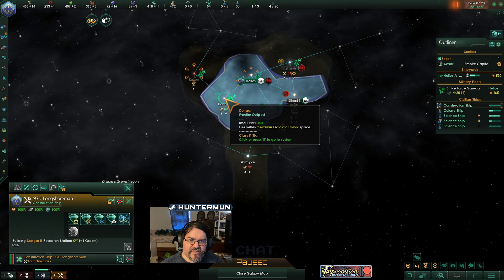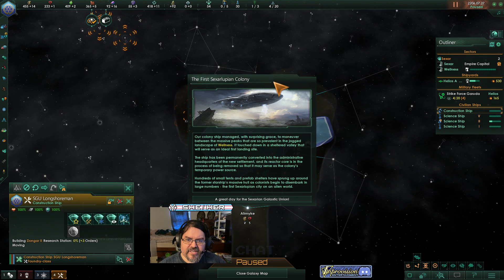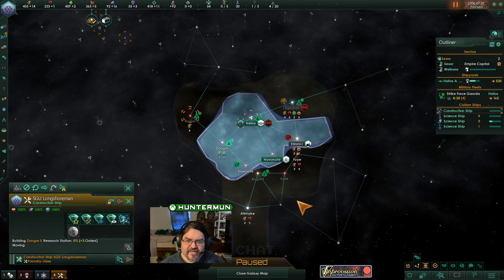We want to build both of those — the research station and the mining station. Building a new home: the first colony. Our colony ships managed, with surprising grace, to maneuver between the massive peaks prevalent in the jagged landscape of Wellness. It touched down in the shattered valley that will serve as an ideal landing site. The ship is permanently converted into the administrative headquarters of the new settlement, and the reactor core is being removed to serve as the colony's temporary power source. Hundreds of small tents and prefab shelters have sprung up around the former starship's massive hull as colonists begin to disembark — the first sexual lupian city on an alien world. A great day for the Galactic Union.